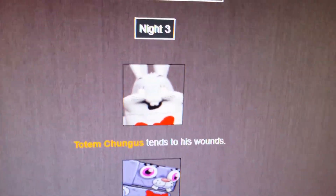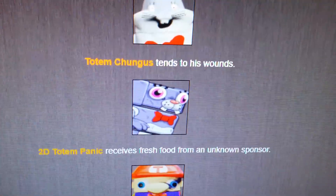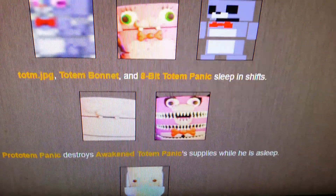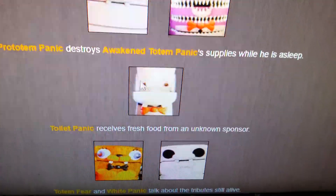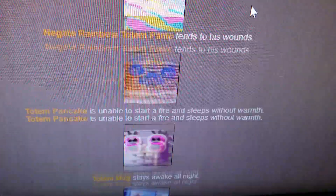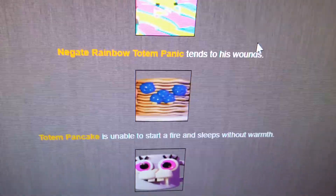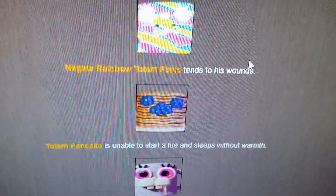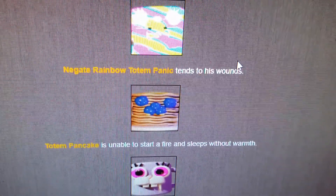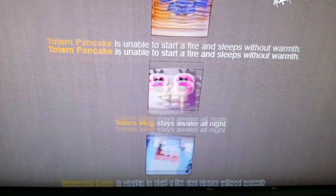Night 3. Totem Chungus tends to his wounds. 2D Totem Panic receives fresh food from an unknown sponsor. Mario Panic goes to sleep. Totem Chachapug, Totem Bonnet, and Ape of Totem Panic sleep in shifts. Pro Totem Panic swords Awakened Totem Panic's supplies while he is asleep. Toilet Panic receives fresh food from an unknown sponsor - again, what food would a toilet eat? Totem Fear and White Panic talk about the tributes still alive. Negate Rainbow Totem Panic tends to his wounds. Totem Panic is unable to start a fire and sleeps without warmth. Totem Mug stays awake all night.